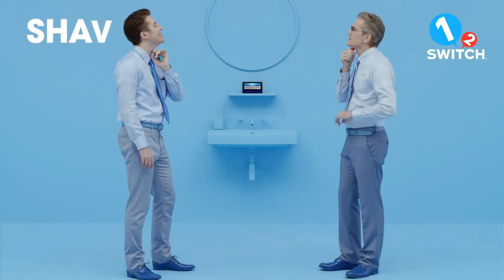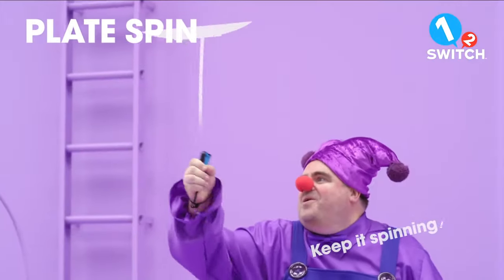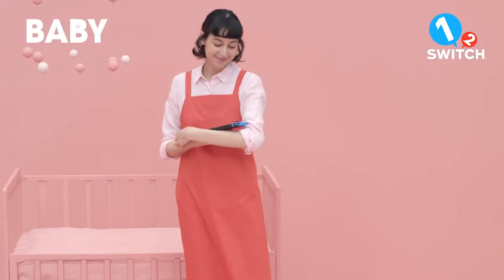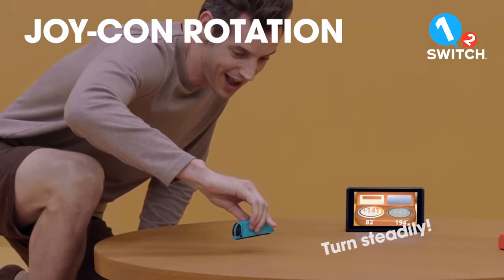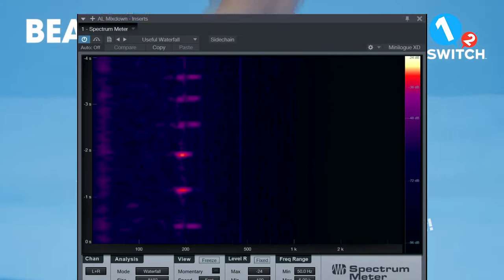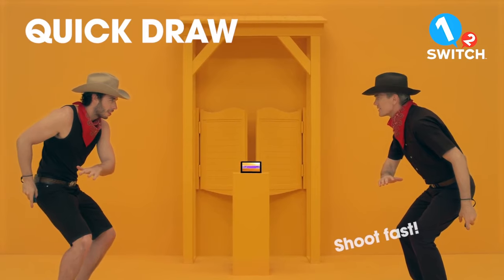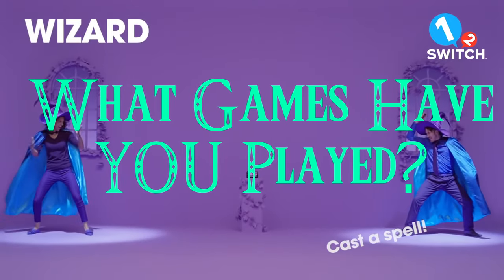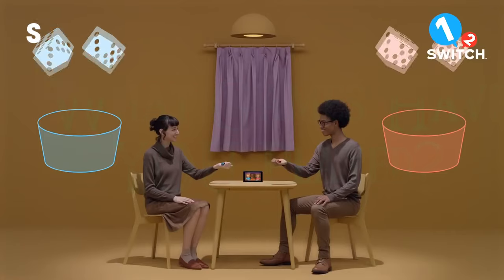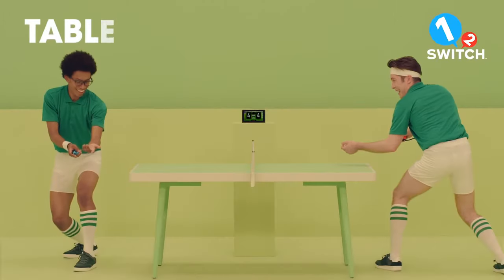With the Nintendo Switch Lite coming out soon and not supporting HD Rumble, and the fact that most games don't even utilize it, is HD Rumble basically dead now if it wasn't already? I only really know a few games that use it and only a few of those I'd say even use it in a good way. In this video I will show you how lock picking works in Skyrim using HD Rumble. Let me know in the comments what other games you've played that use HD Rumble in a way that enhances your gameplay experience. It's clear that 1-2 Switch and Super Mario Party probably use the Joy-Cons to their full potential, but what other games do that?